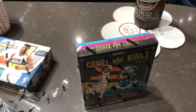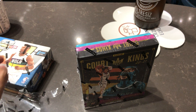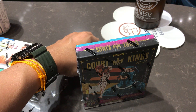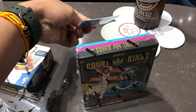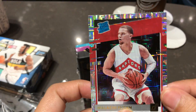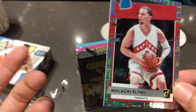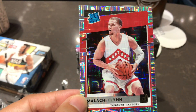Can you see the cards from here? The first card is going to be... Malachyne Flynn Mojo. So all of these are parallels — there are no base cards. It's all parallels and then there's one autograph.